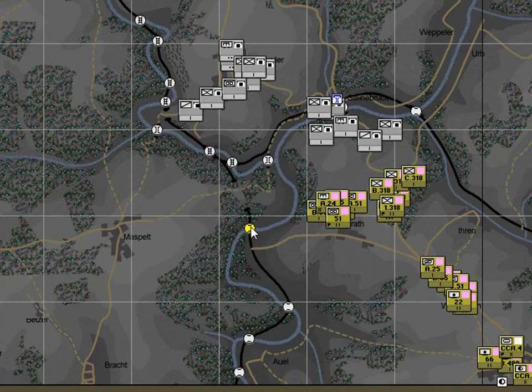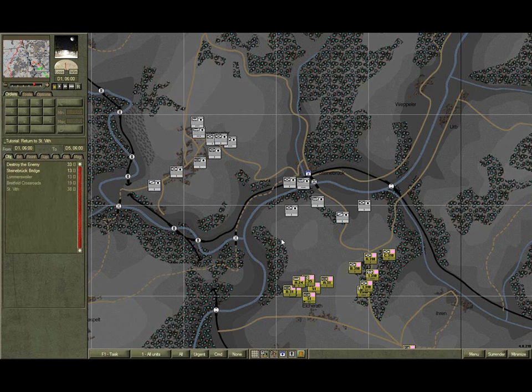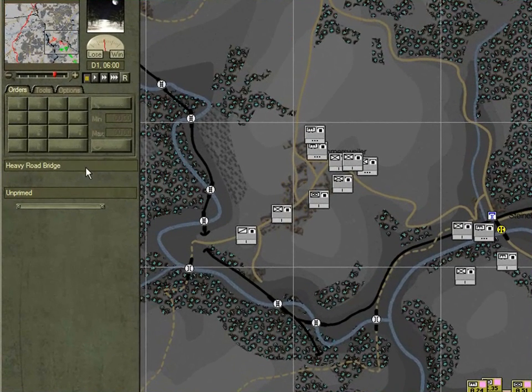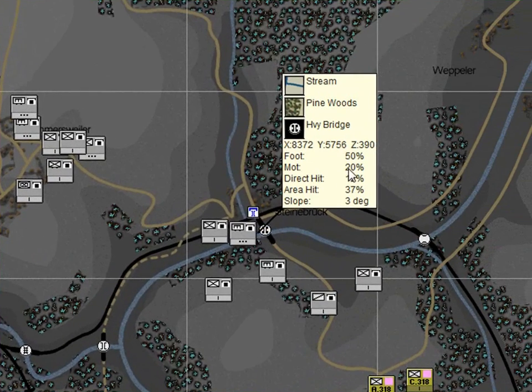Right click on it, and you'll see that motorised cannot cross here. Click on the crossing south of Steinbrook. Note it's a heavy road bridge, and again it's unprimed. Right click and note that motorised can cross here at 20% their normal movement rate. This crossing is the only one that provides us with a way across to Lomasvila and our other objectives. This is a key factor in your assessment.